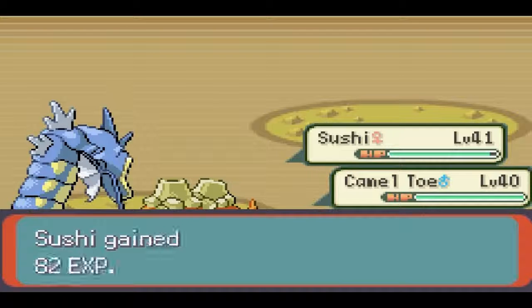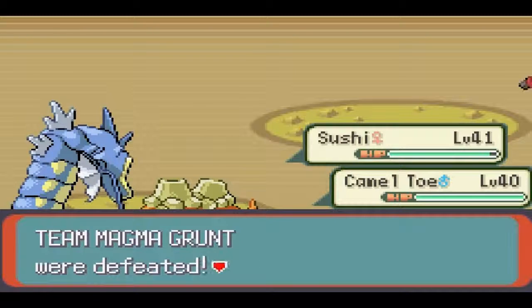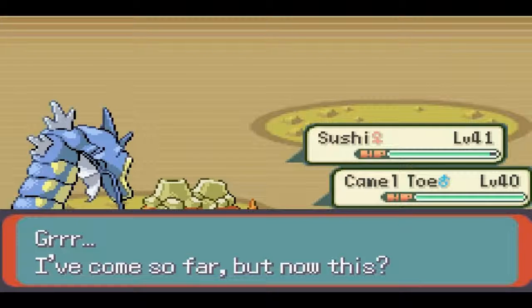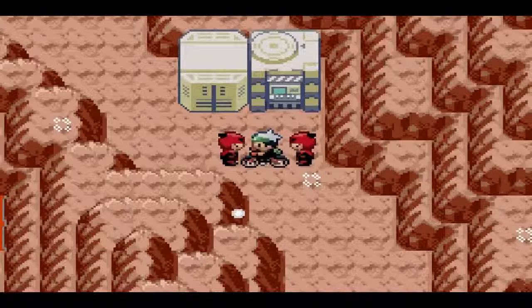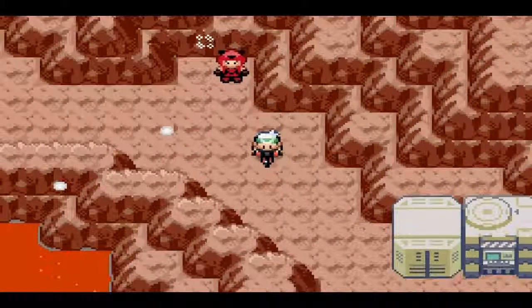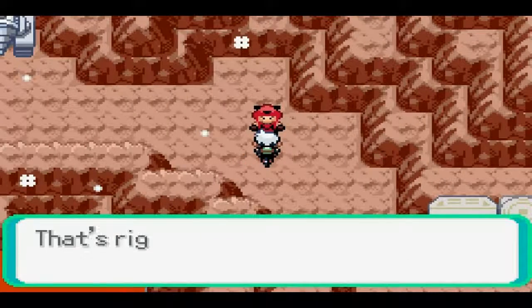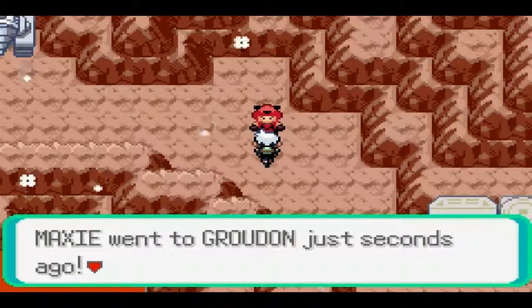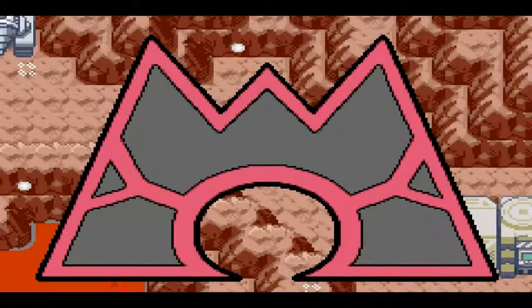It kind of sucks that Bird Bro is now two levels lower than Sushi, but I kind of need to have my water Pokemon out here for these guys. I haven't been hit by a single Fire move once, which kind of says something. A grunt says Maxie went to Groudon just seconds ago — it's going to awaken really soon. Well, thanks for the tip, dude — I'm about to go try and stop him.